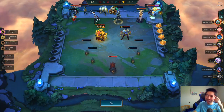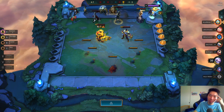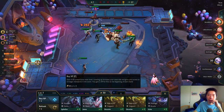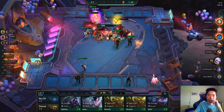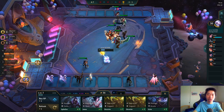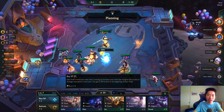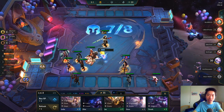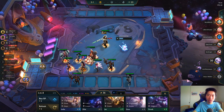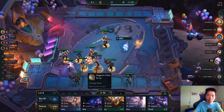Maybe I can stack double Gargoyle Stone Plate or get a Dragon Claw — we'll see. I think I level to eight and put in Talon. I got two Kindreds and Lux. Yeah, we're leveling to eight. Chalice of Power from the carousel.